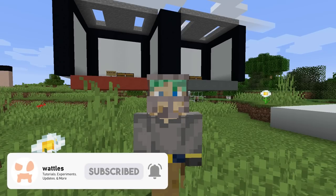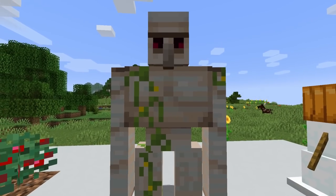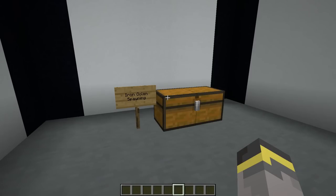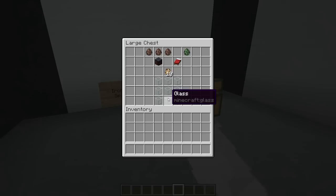If the correct conditions are met, villagers can spawn iron golems. This mechanic can be used to create iron farms. Villagers will spawn iron golems when they are panicking. For villagers to spawn iron golems, some conditions will need to be met. Condition one: panicking villagers will begin to panic if they see the same zombie as three other villagers within 10 blocks of them.